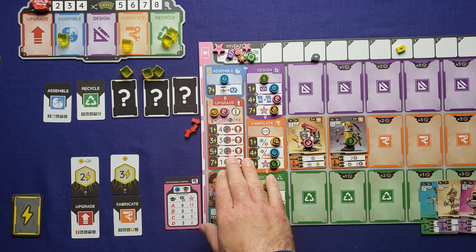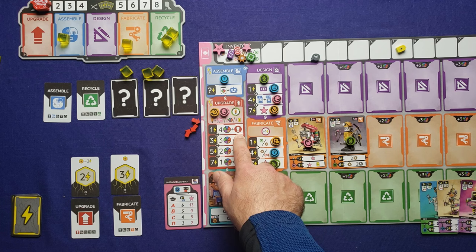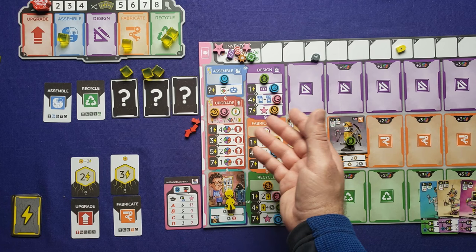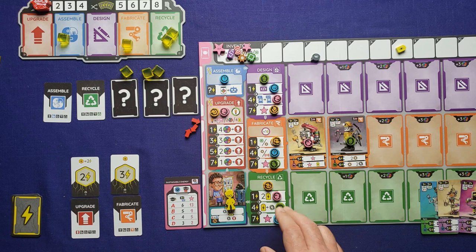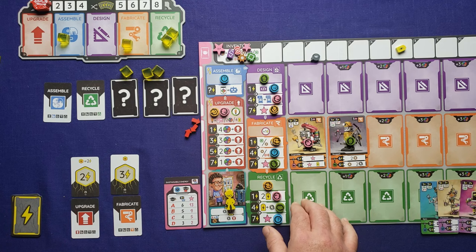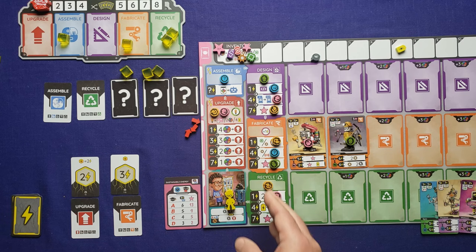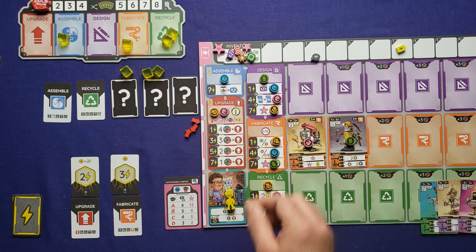Here's a quick description of the different actions. Upgrade lets you spend resources to gain upgrades — removing tokens from different areas to improve those abilities. Assemble lets you build one or more robots depending on how much power you have. Then design, fabricate, and recycle activate the different rows of robots you have. They have base activations where you'll gain resources, plus activations from all the robots in the row. On these three, robots activate top to bottom, then left to right.